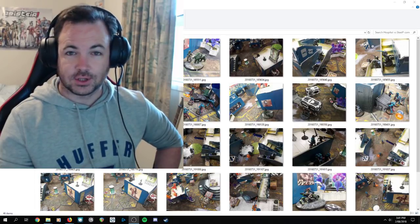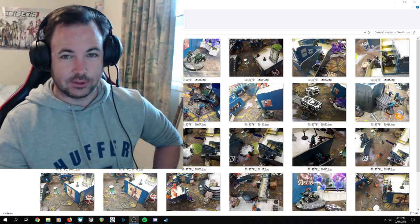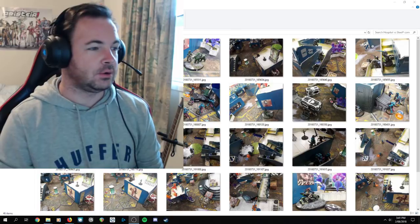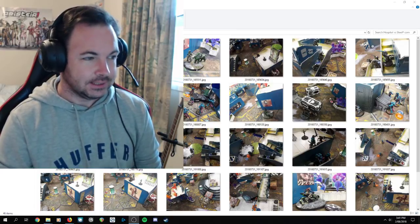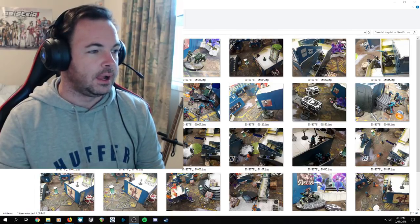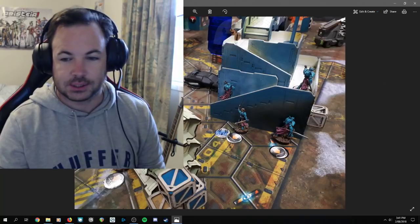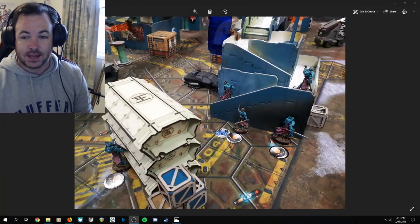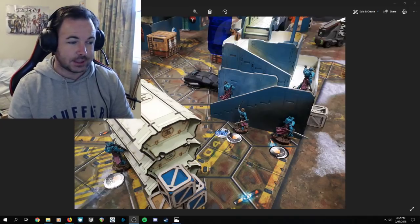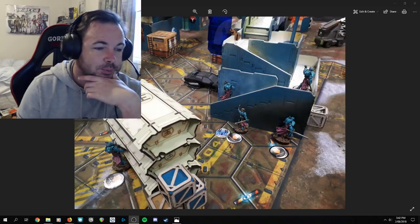Hey guys, VolSC here. We're going to take a look at a game of Infinity between Military Orders and Steel Phalanx. This will be my second outing with the Joan of Arc Hospitalia Link, the Knights of the Hospital, up against Hector and his Merry Men. It will be on the same table as my previous Bat Rep — a typical Tuesday where I came in mid-afternoon, picked up an early game, then played another game in the evening. We'll be deploying on the other deployment zone.